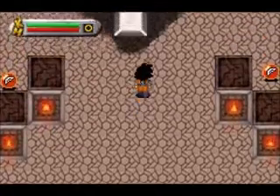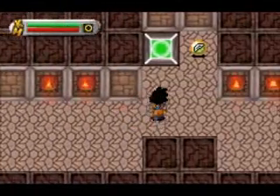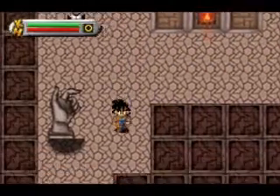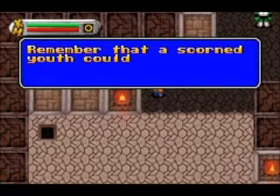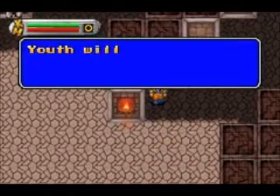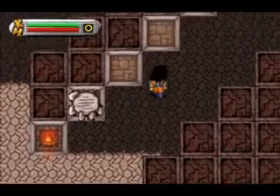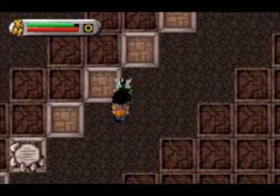Back to the beginning — I hate this temple so much. Let's try this way this time. More philosophical statements: 'Remember that a scorned youth cannot be a future enemy' — or could be a future enemy. This is very true. 'Youth will be treated with respect, for they will replenish the planet.' That is also very true. The youth is very important to the planet's growth, as they are our future.